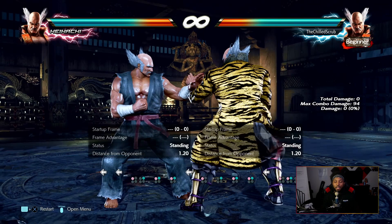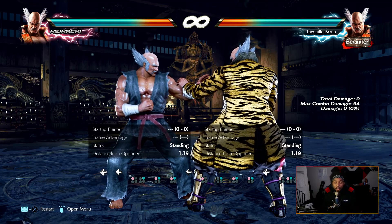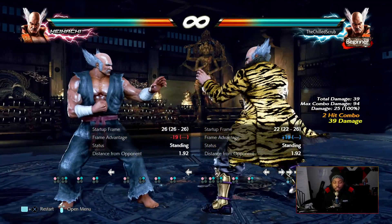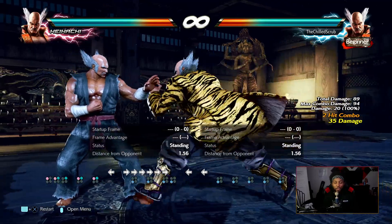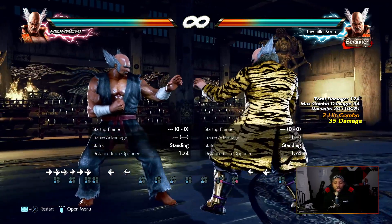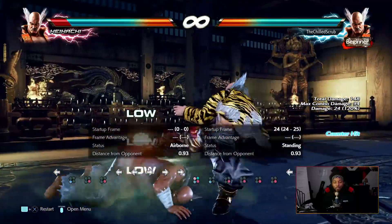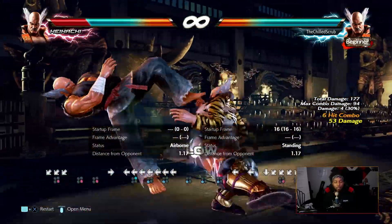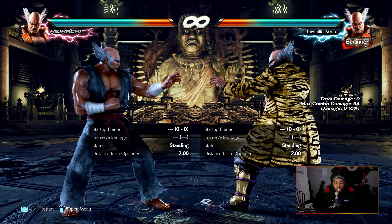He has strings like three-four that you will pretty much never use in a real game — they're cool to know, and three-four is a counter-hit launcher if I'm not mistaken, but they're just going to get stepped. Now that we've covered strings and key moves, let's go into some basic combos.